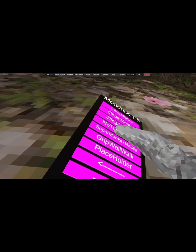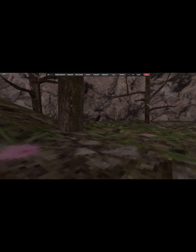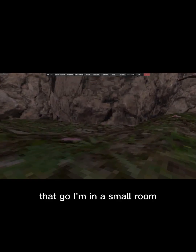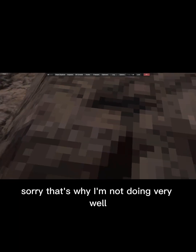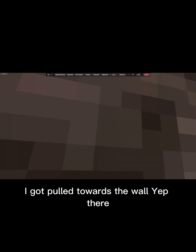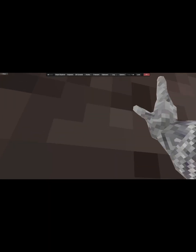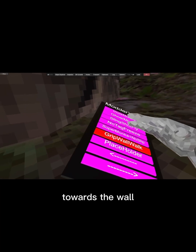Doesn't work. Grip wall walk — so that'll be this finger. I'm in a small room, sorry, that's why I'm not doing very well. It does work — as you can see I got pulled towards the wall. Yep, there you can see I'm getting pulled towards the wall.